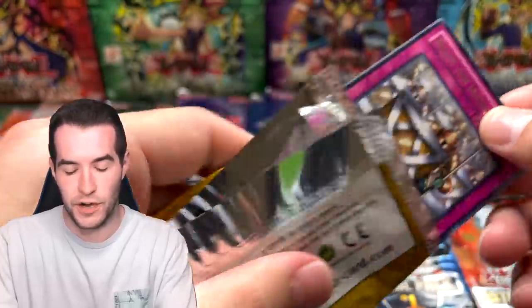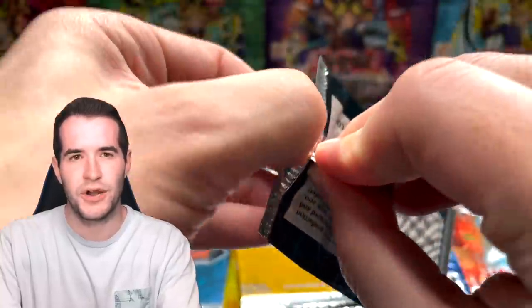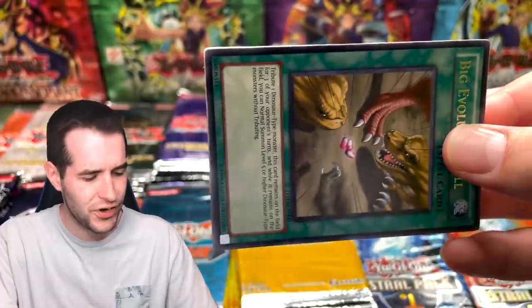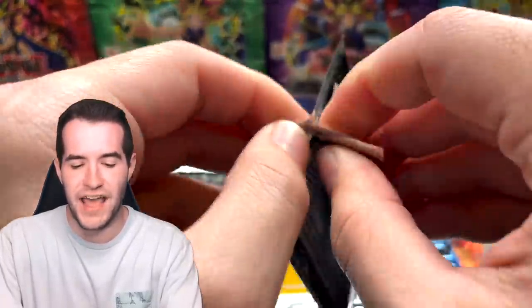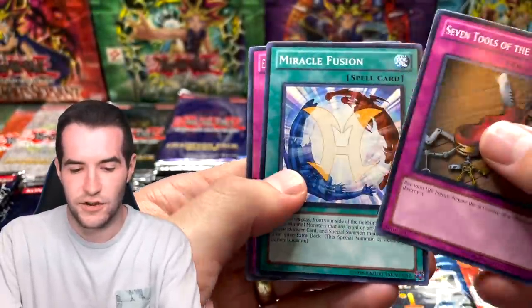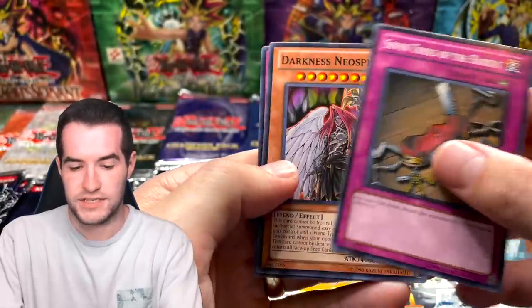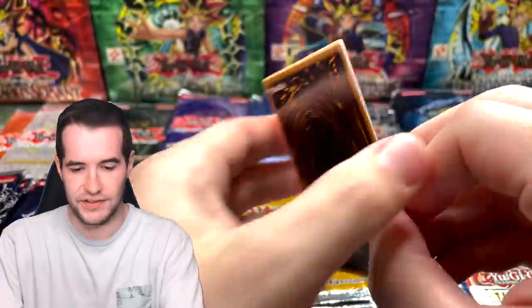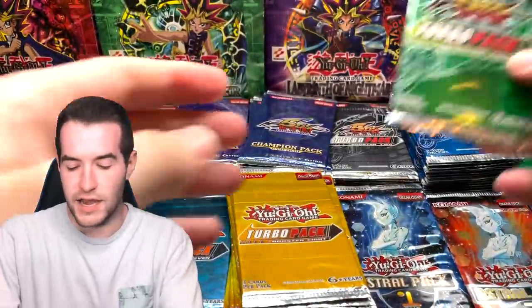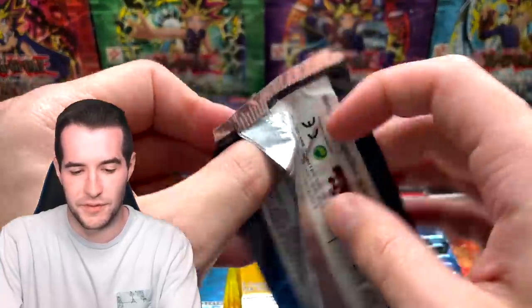Turbo Pack Seven: Ready for Intercepting, Gemini Imps, and Magical Circle. I think the ultimate rare in Turbo Seven might be Ally of Justice Catastor. Big Evolution Pill, Gogipone, and Kotodama — a classic. Turbo Pack Five: Seven Tools, Zoma the Spirit again. Black Salvo, Wolf Lightsworn Beast. White Hole, Amazoness Swords Woman, Swallow's Nest. Magical Android and Nobleman of Crossout — always exciting to pull something from these old packs.